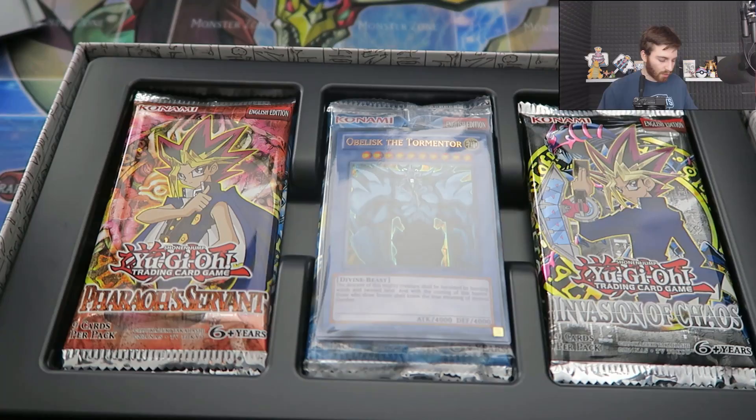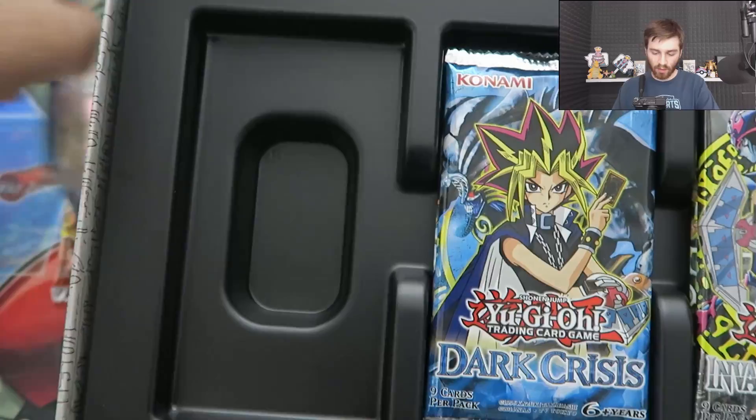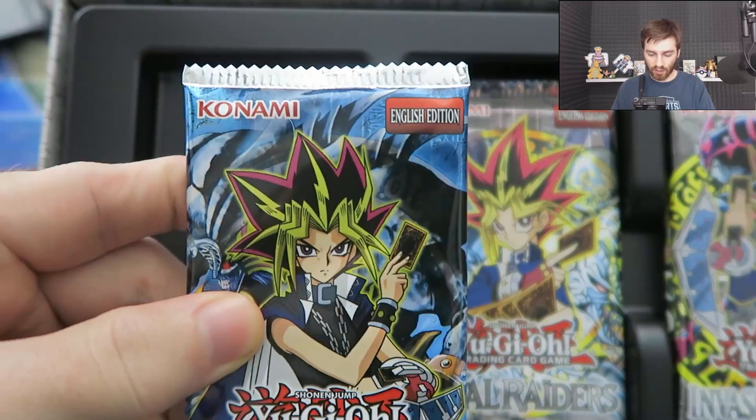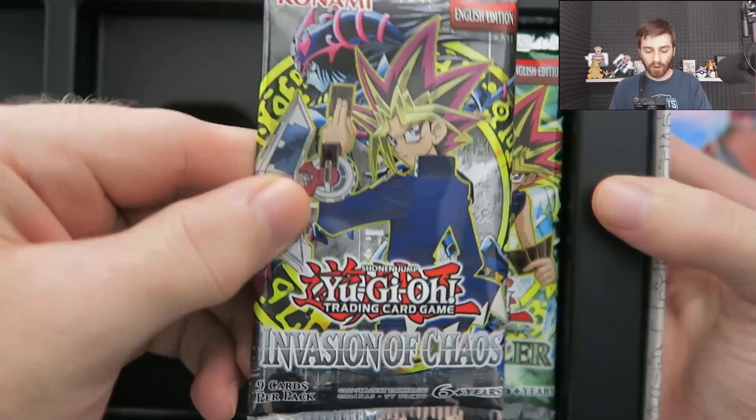You can see we got the gods chilling right here. We got Pharaoh's Servant, Legend of Blue-Eyes White Dragon, Dark Crisis. These are old school packs. Obviously these are reprinted — they're not first edition, they're just unlimited. But still, just to look for them to reprint these is awesome. We got Metal Raiders, one of my favorite packs. And Invasion of Chaos, probably one of my favorites too. Honestly, all these old packs I love. And then we got Spell Ruler.